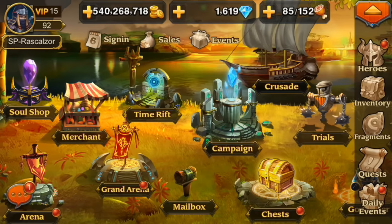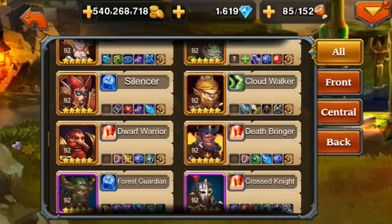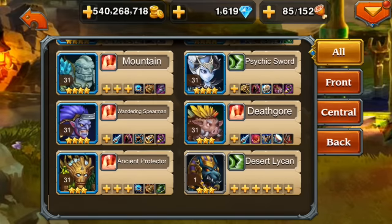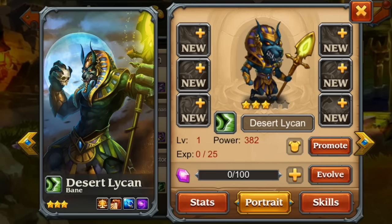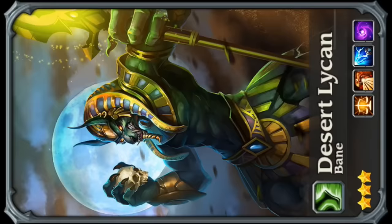Let's get straight into it. The new hero I'll be covering is this Lycan right here. It looks fantastic — like an Egyptian dog you see on sculptures and everything. It just looks really nice.